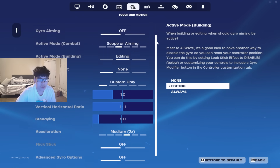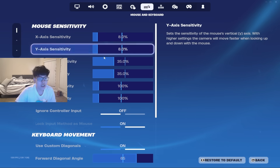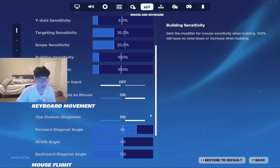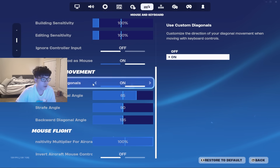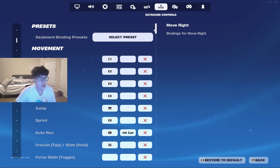Here are my gyro settings — 800 DPI, 35 scope sensitivity. Don't use building and editing sensitivity, don't mess with that. Log input method as mouse and ignore controller. Here are my custom HID settings, very important — mouse flight right here.